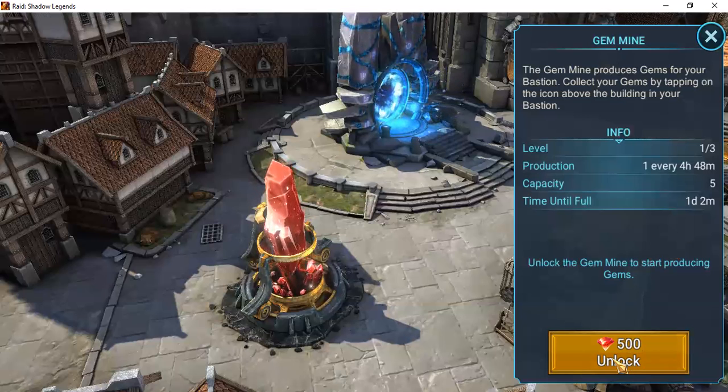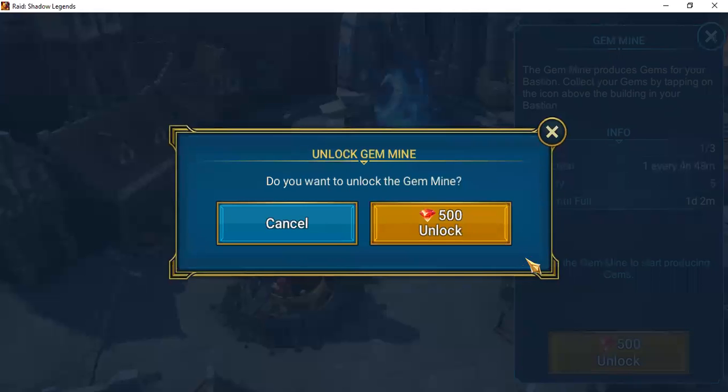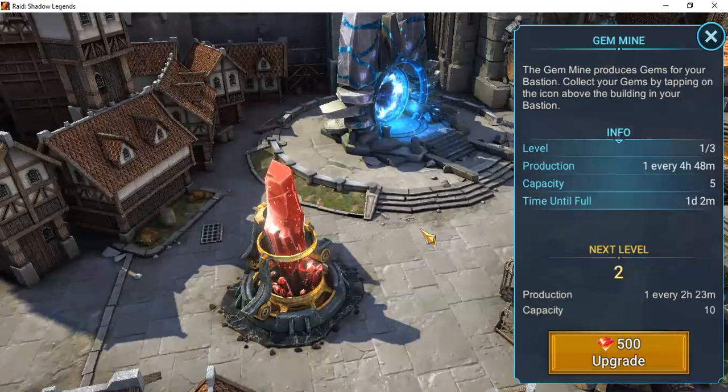If you ever start a new account, you'll notice the number of energy points and gems you acquire over time are all going to be important, and that easy access goes away as you progress. So we're going to do it — we clicked, and we have now opened our gem mine. We can upgrade it for 500 gems, and upgrade to level three for 500 more, so a total of 1,500 gems invested.